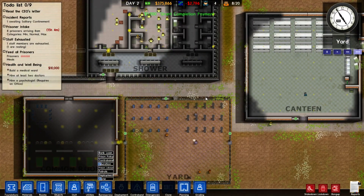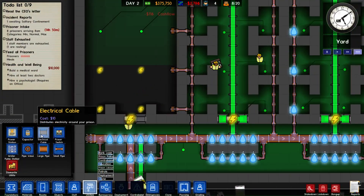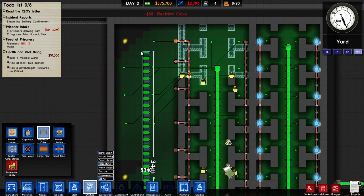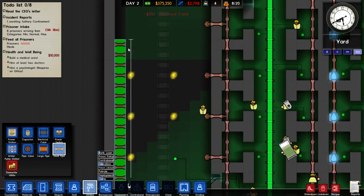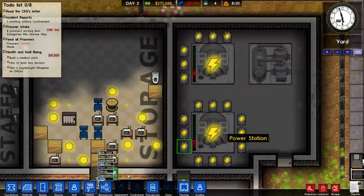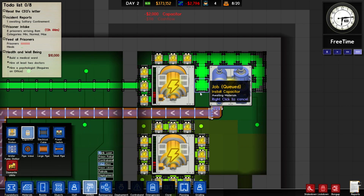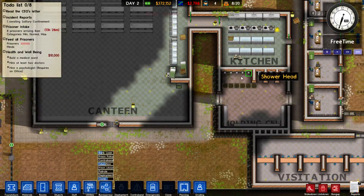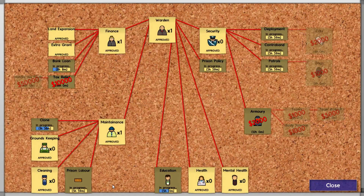We're doing a fairly good job — everything we've got for the most part has been built, mostly powered. We got 13 more hours and the rest of the prisoners are coming in. Let me go to deployment — it's still locked, wait to be unlocked. Oh, it's because I need security — I did not hire my chief of police to manage this place. That's my bad.